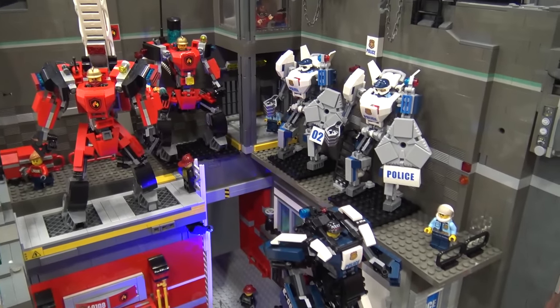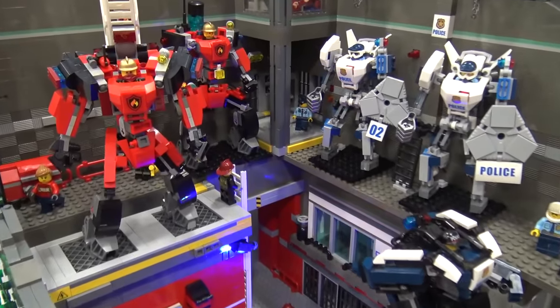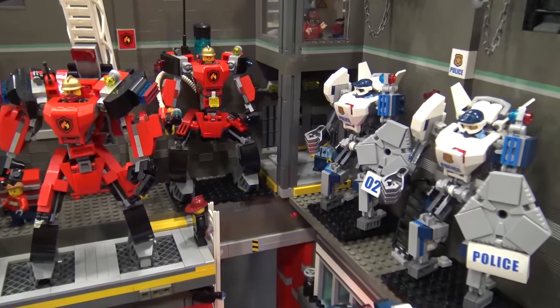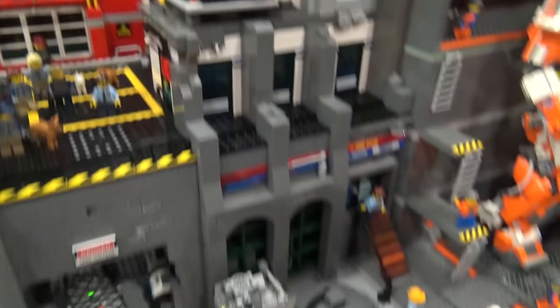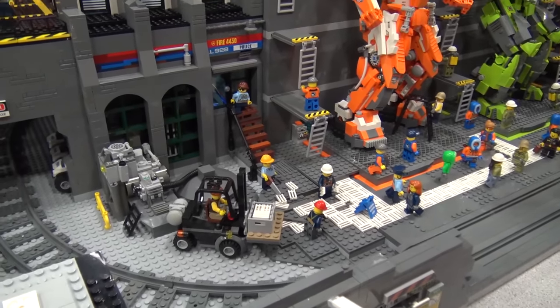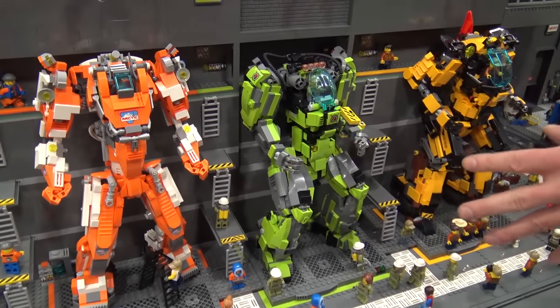Starting down this way and working across, we have police and fire over here — just some smaller ones that go out and take care of stuff. We have the day-to-day police and then kind of the special ops down in here. We have a train going around just carrying cargo.